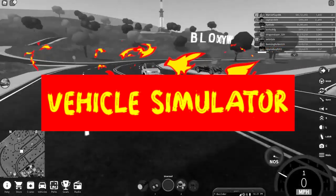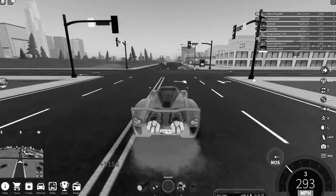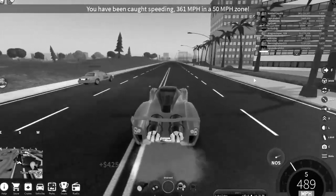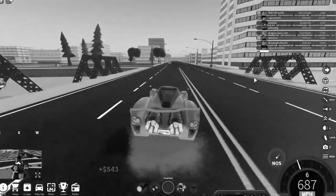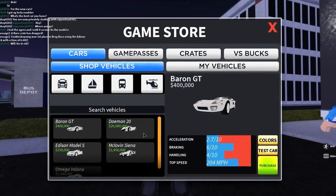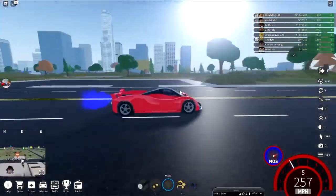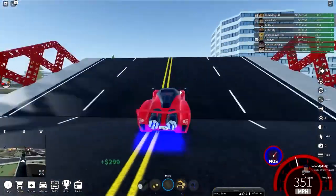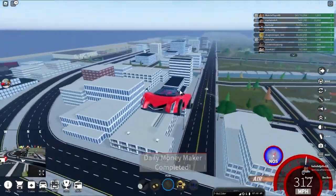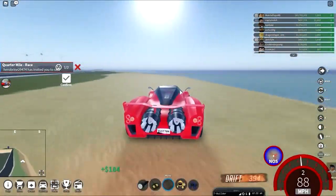Number 8: Vehicle Simulator. First up, we have Vehicle Simulator. If you love cars, you'll really enjoy playing this ROBLOX game. In this, you get to test dozens of different vehicles, customize them, and race them in different game modes. In total, there are over 50 vehicle types, stunt levels, and much more. On top of plenty of cars from manufacturers like BMW, Bugatti, and Ferrari, you can also find speed boats, jet skis, and stunt planes.